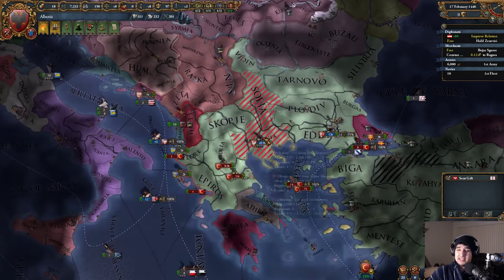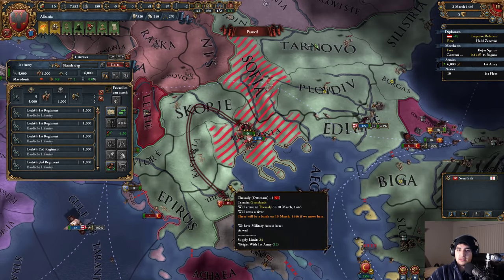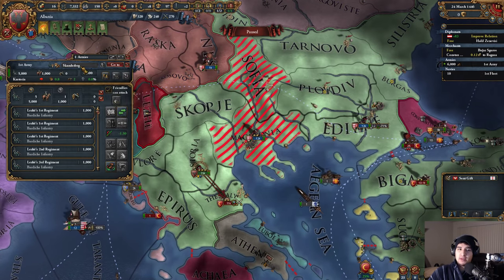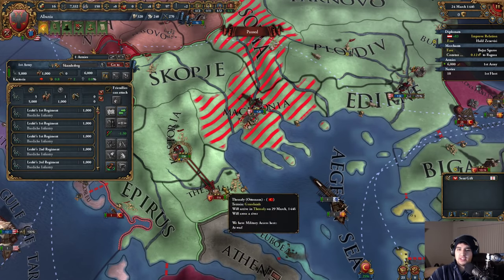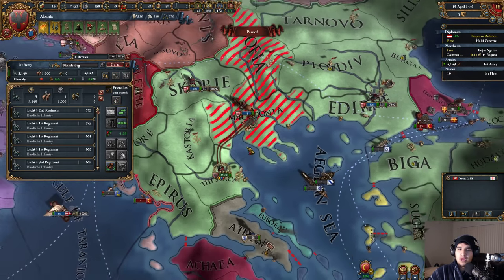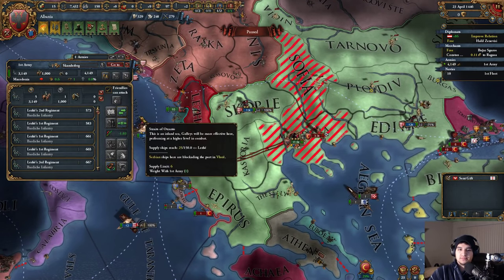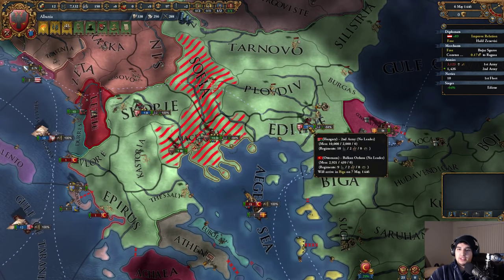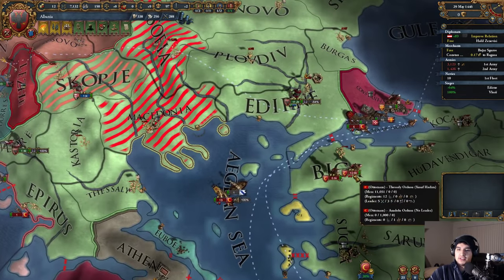He's got Ottoman peasants on the other side of his country, moving troops via transport. He's attached troops to me — do we have any more reinforcements? I've got five maneuver, he's got one, so I don't take any penalty. I can totally go for this! We're literally beating the Ottomans right now. We're going to go take our core back and just siege everything down.